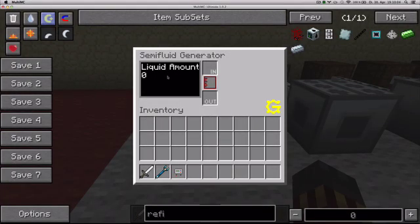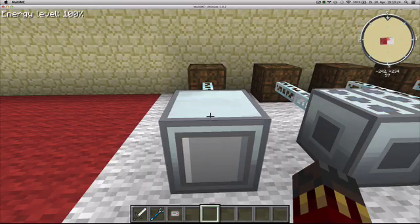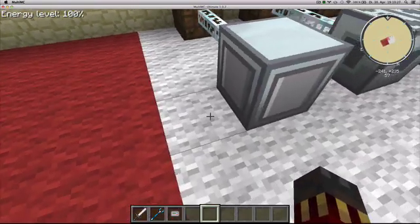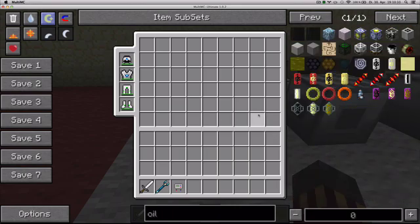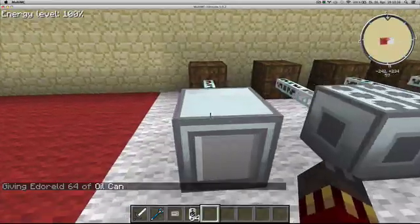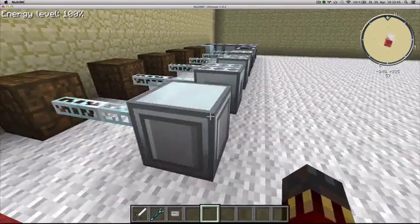The semi-fluid generator outputs 8 EU per tick. You can see the recipes — it accepts seed oil, oil, lithium, sodium, biomass. To make it work, you can either pump the liquid with pipes or liquid ducts, or you can simply get yourself cells, like oil cells of any type, and just put them in. It's gonna take the cells, store them, and start generating power from any of the sides.